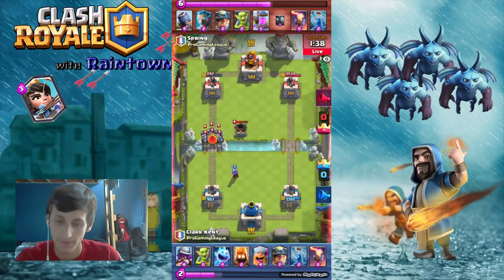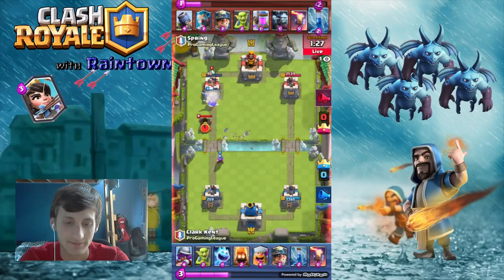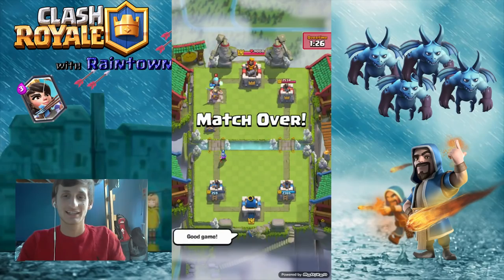Another Mortar hit — he does get another Mortar hit. Drops the Miner in. Another Mortar hit. Miner goes down. He needed to stop that Miner, and he didn't. GG to Clark Kent — what a great match. As you guys can see, that came down to the last-second decision of Spring to put that Mortar down and not defend the Miner. You guys have to be defending the Miner.